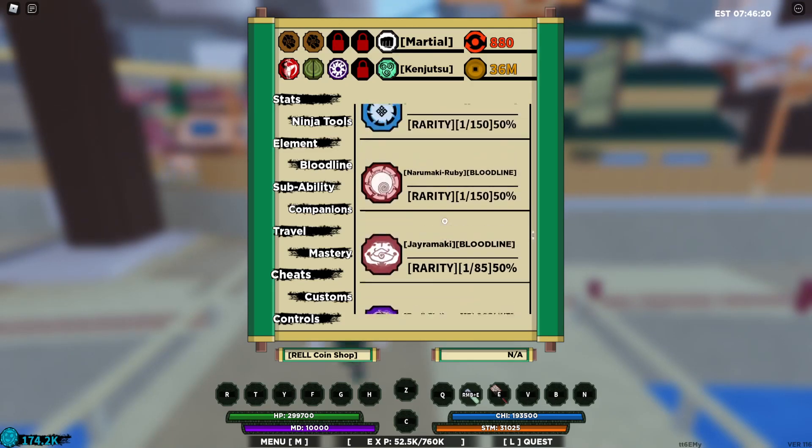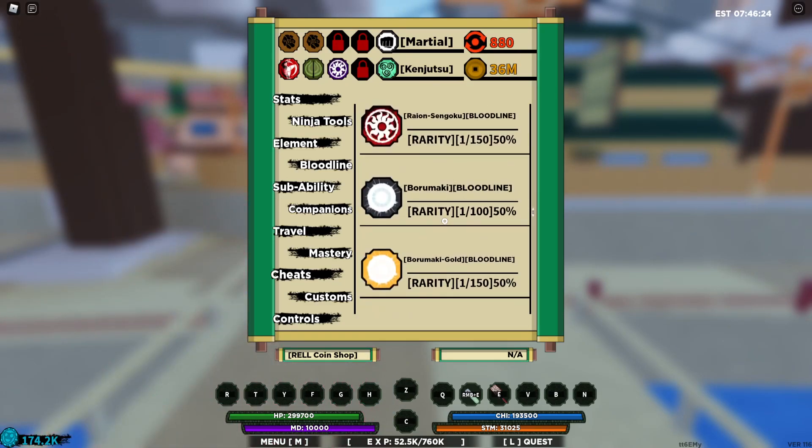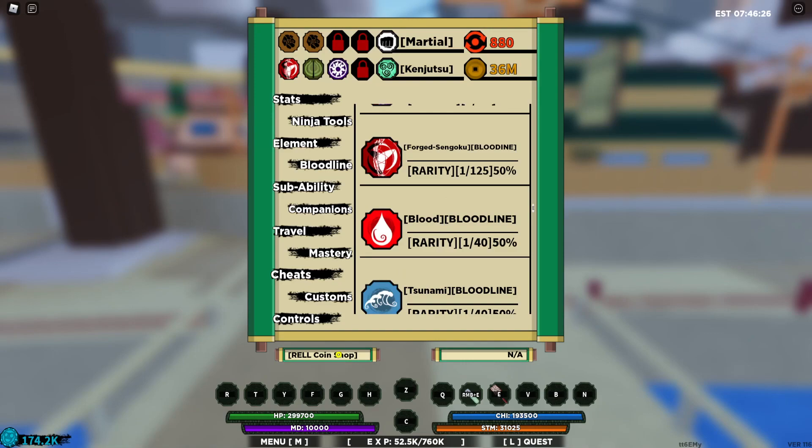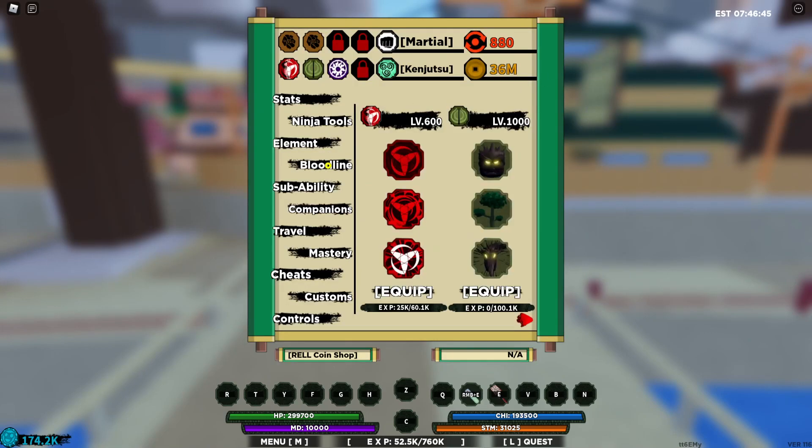I still have one I haven't gotten - Riser Inferno - but I don't really need it. Most of the limited bloodlines I've already got, and I want you guys to do the same. There's a chance they might become true limiteds, and once they do, you won't be able to get them even in the ROI coin shop. Only limited bloodlines can pop in the ROI coin shop, but if it becomes a true limited, you'll miss out big time.